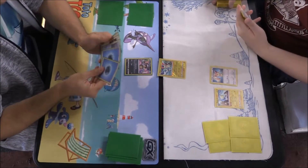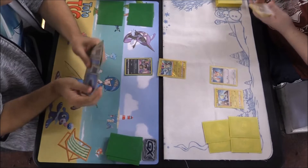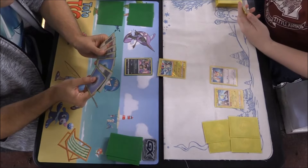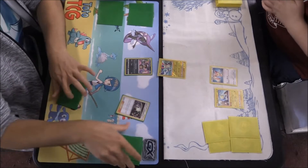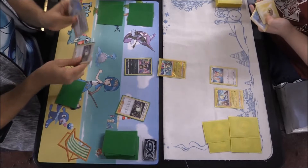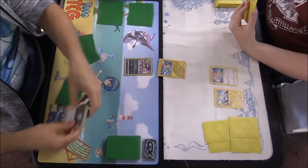We've got the Alolan Rattata up front — only 40 HP, bit risky but there is a reason. He's got a Plusle in the active, which is electric and can go first if you go second, so obviously he is going second. He's done an Underground Expedition, and he's also got a Skitty on the bench. He's got two cards going back on the bottom.